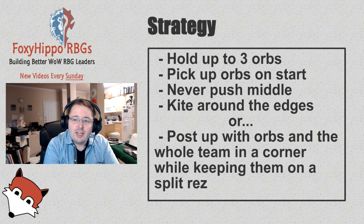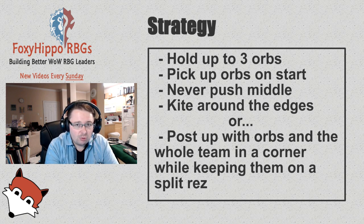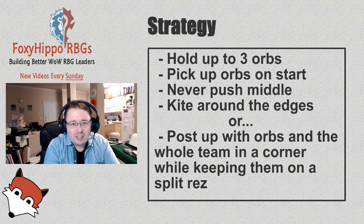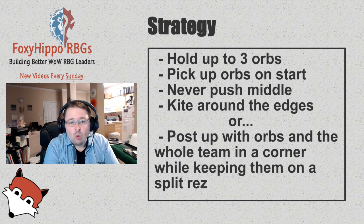Until the very end for a fun victory rush, we didn't push middle. What we did do is kite around the edges. Or, if we had all three orbs and could group up reasonably, we'd get into a corner and post up with all our healers, with people line-of-sighting as best we could, and just try to kill whatever came in first. The other team wasn't very good about regrouping — they tended to trickle in. And when you do that against a group that's all posted up and ready to go, 1v10 doesn't work in your favor. So we were able to kill them fairly consistently, one or two at a time as they trickled in, holding our three orbs, and with the Demon Hunter mobility plus the rogue and the mage, we were able to pick up orbs fairly quickly.